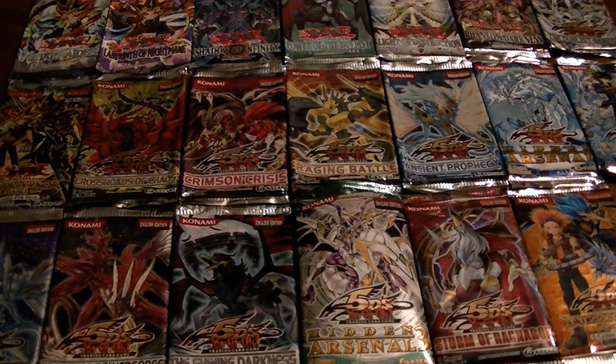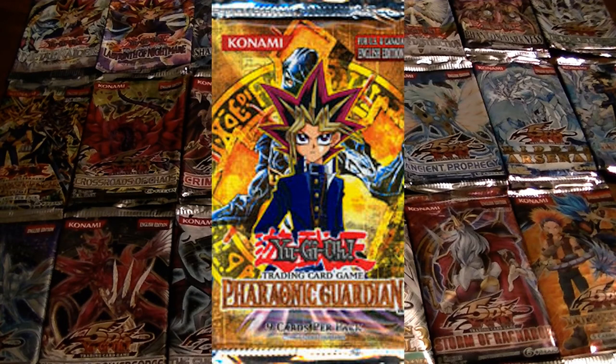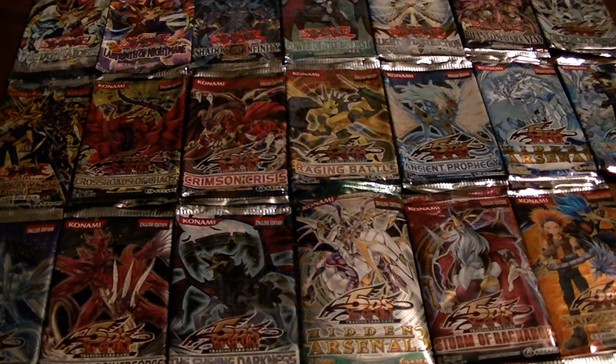For the seventh pack, we've got Pharaonic Guardian. In this pack you've got Ring of Destruction, the three book cards — Book of Life, Book of Tayo, and Book of Moon — Needle Sealing, Trap Dust Shoot (which is a great card), the Gravekeeper set, Spirit Reaper, Different Dimension Capsule, Necro Valley, Terraforming, Barrel Behind the Door, Nightmare Wheel, and Lava Golem.